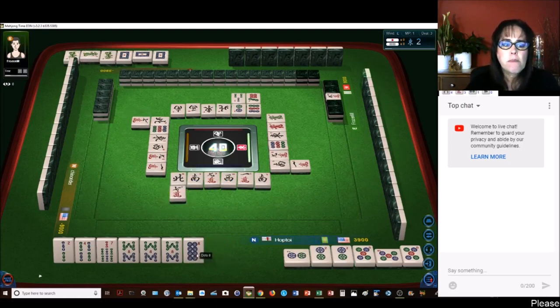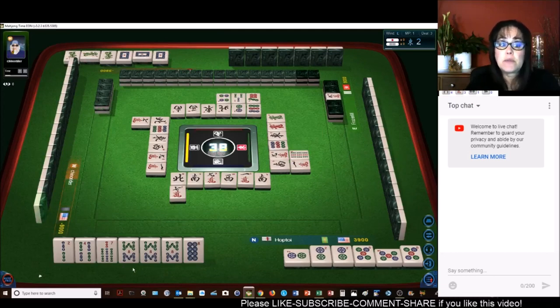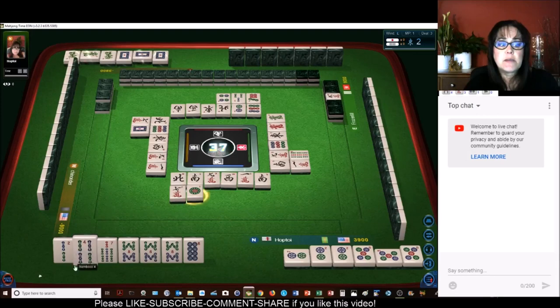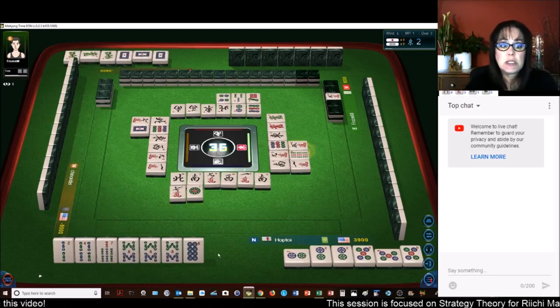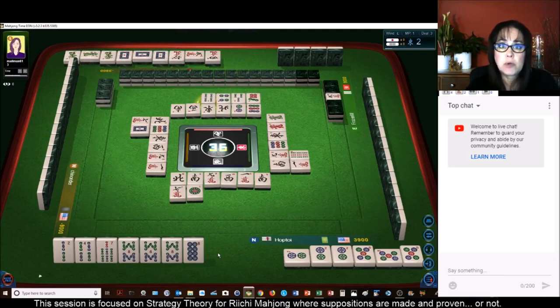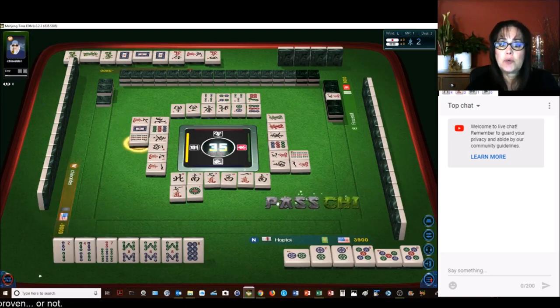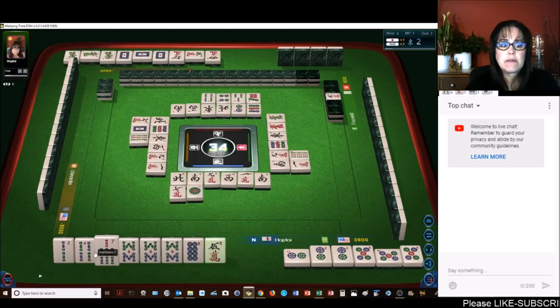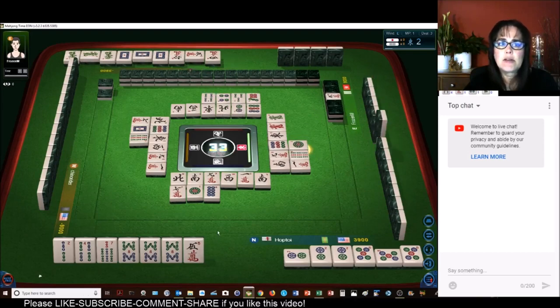Nine bamboos. We could chi and still qualify with all simples. For example, if a two, three, four or six, seven, eight — six bam or three bam could give us a chi — and then we'd be ready for another chi with a mixture of chis and pones. As long as they're all simples, numbered two through eight. Nine bamboos — no, we want simples. Let's get rid of the eight. The player across from me has cracks out with two dragons — they're probably in cracks, half flush. In which case they are probably holding cracks. There are two five cracks out — they can't chi from me.